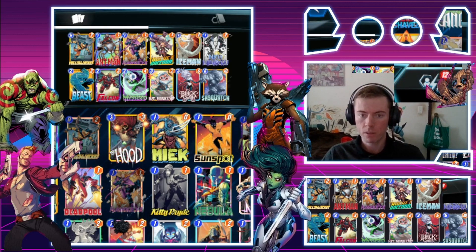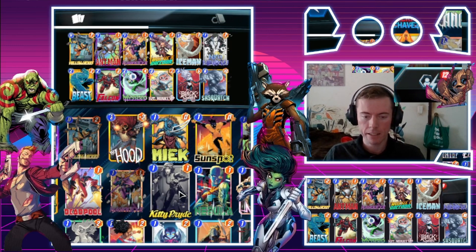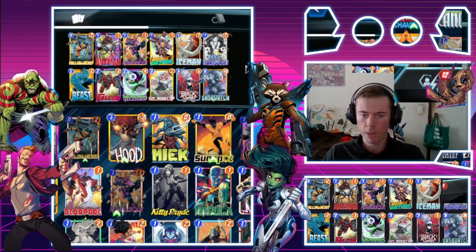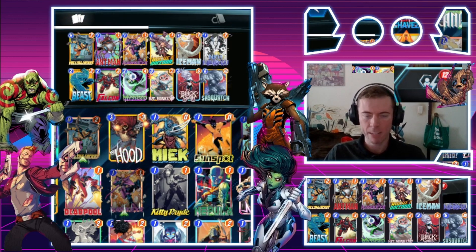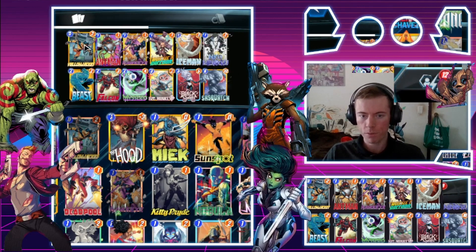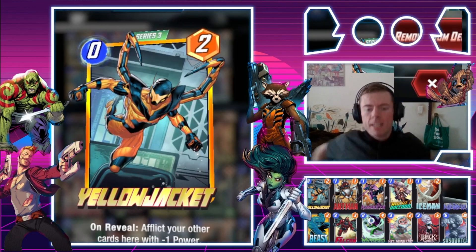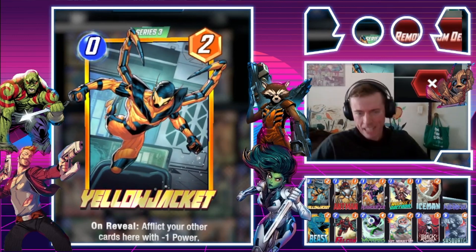We are not using Bishop, or any of those lights cards, and also Kitty Pride and Angela — we are avoiding those cards. We are doing more of a disruption early game into a strong late game. For example, starting off we've got Yellowjacket. Now you may think, oh Yellowjacket — what's he doing in this deck? Zero-two with a bad effect? Oh horrible — no, think of it this way.